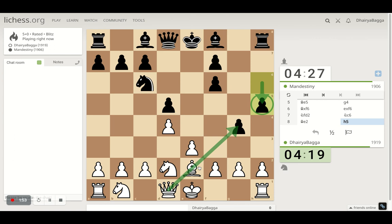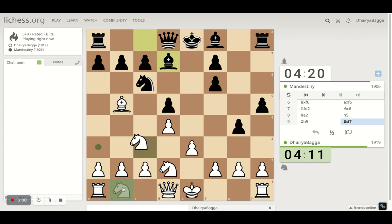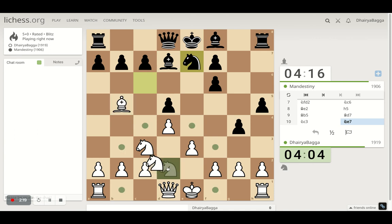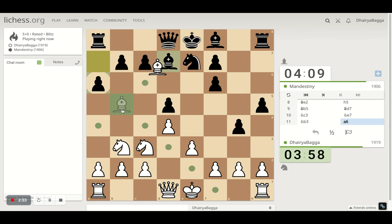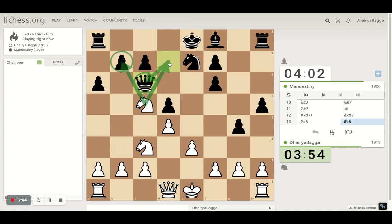My opponent will be looking to castle to the other side, but I'll first attack this pawn so he has to play one of these moves, then I'll pin the knight and take that as well — it's going to be one of the defenders once my opponent prepares to castle queenside. I move my knight, threatening to take another pawn. The opponent defends. I can let my opponent take, I take back with the knight — that's a good option. Opponent takes with the queen and I jump in with the knight, attacking the queen and a pawn.